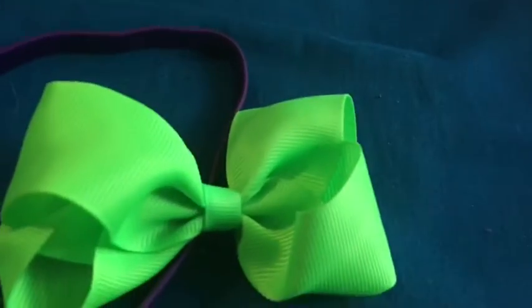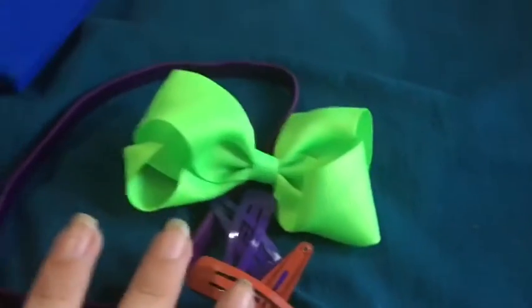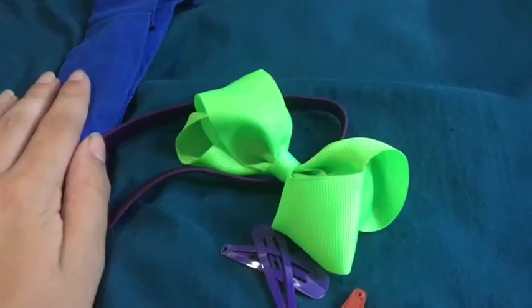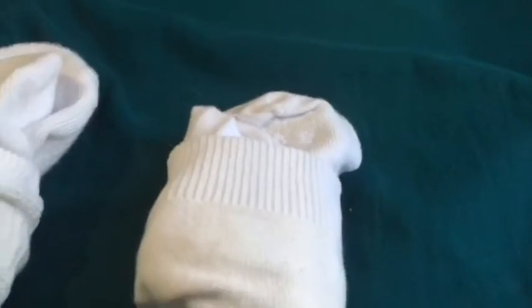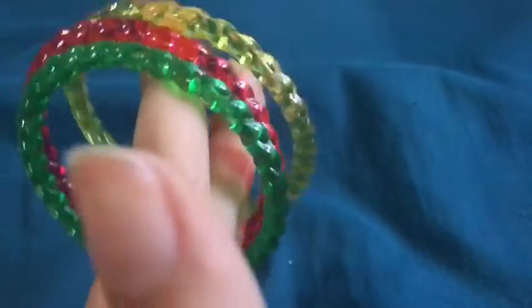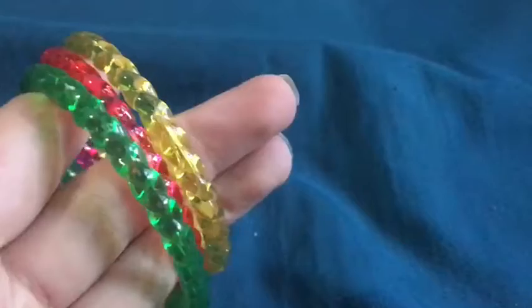Then we have a blue headband, a purple headband, and a green bow, plus some little hair clips. The headbands are from the 99-cent store, I don't know where we got the bow, and the clips are from the Dollar Tree — they're all pretty nice. Then we have some pairs of white socks — these are technically boy socks, but they're just plain white socks so it doesn't matter. We also have these bracelets, I want to say from the Dollar Tree, but my mom got them.